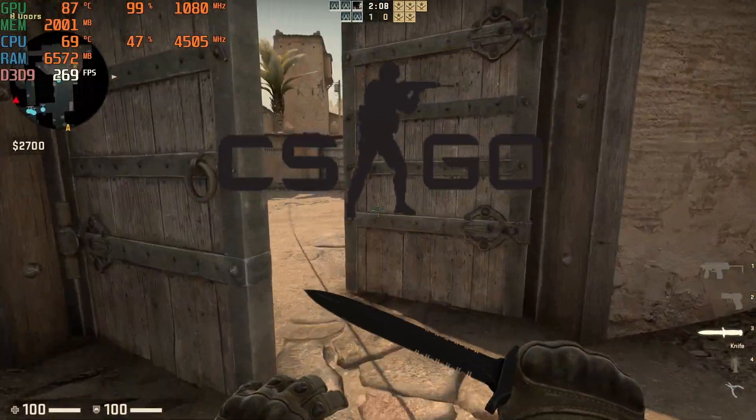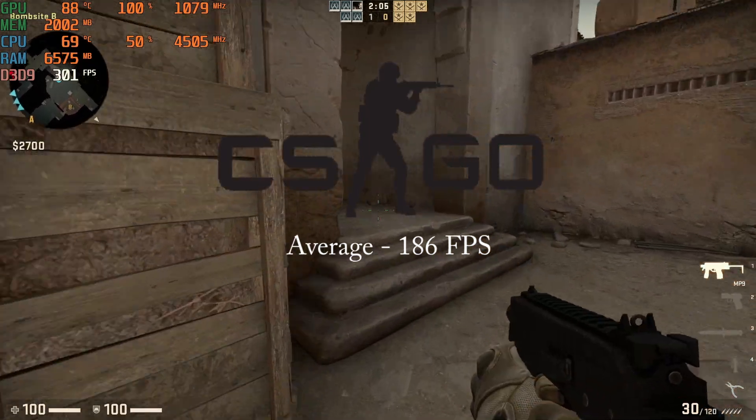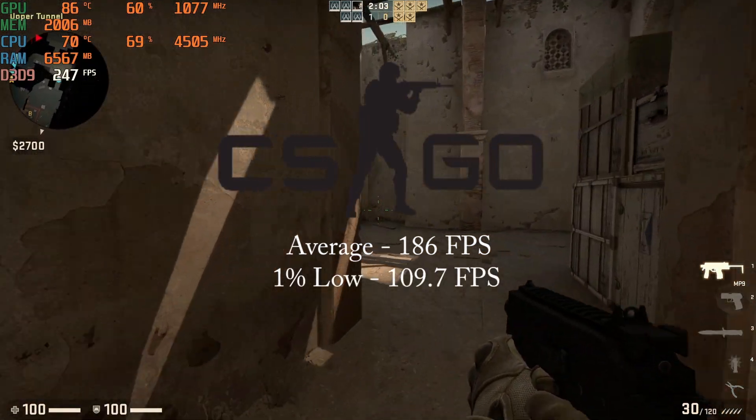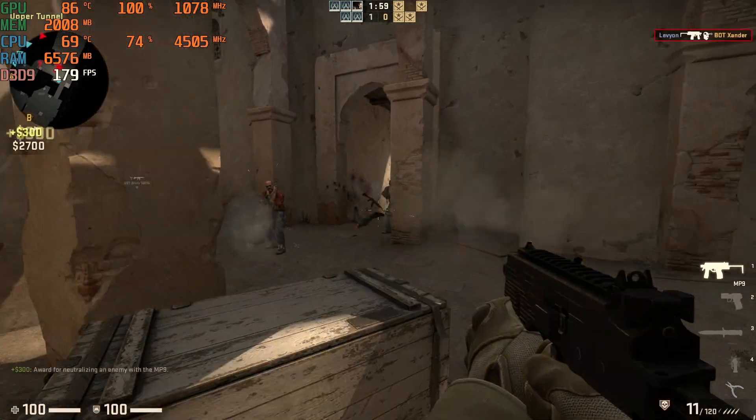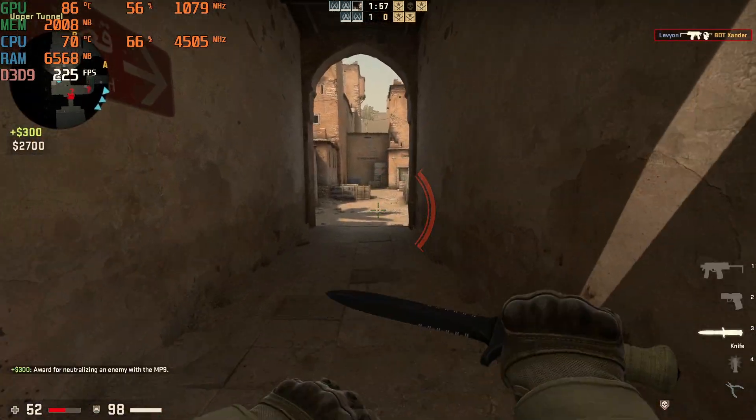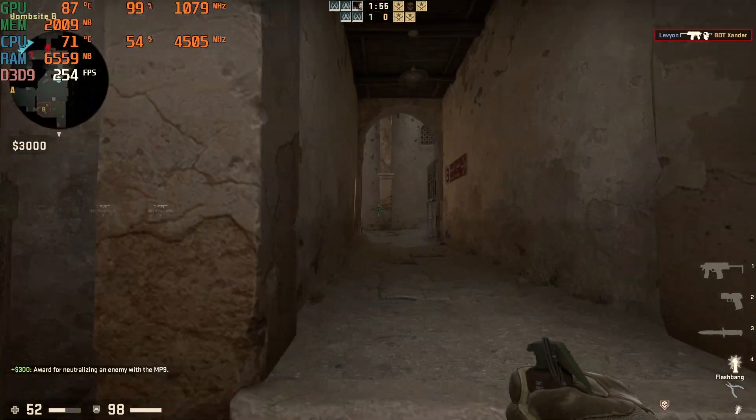CS:GO on the highest settings got an average of 186 FPS and a 1% low of 109.7 FPS. The 390X ran this game like it was nothing, though frame rate will depend on what map you're playing on.